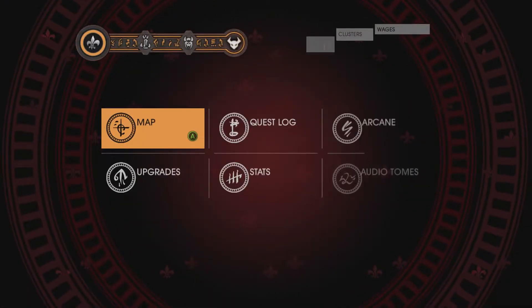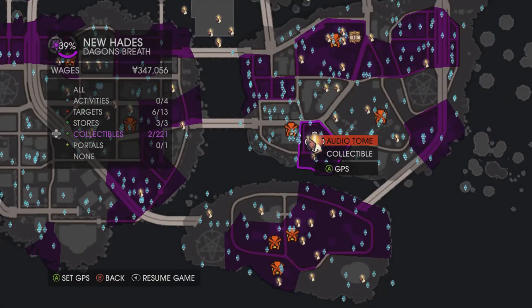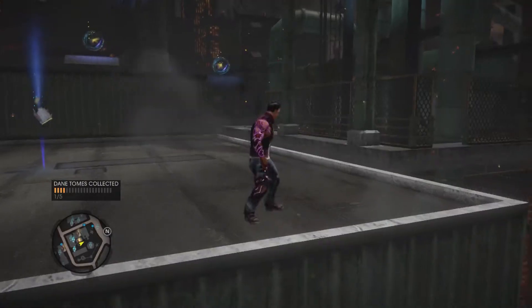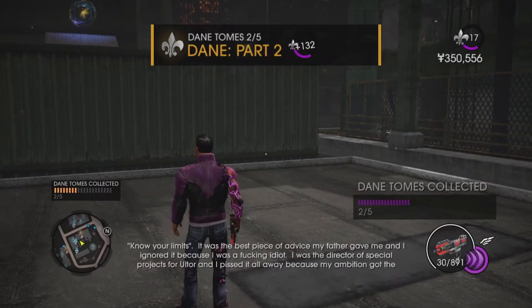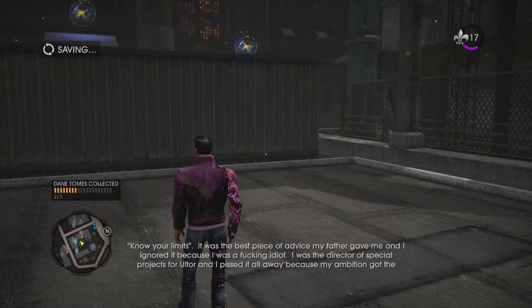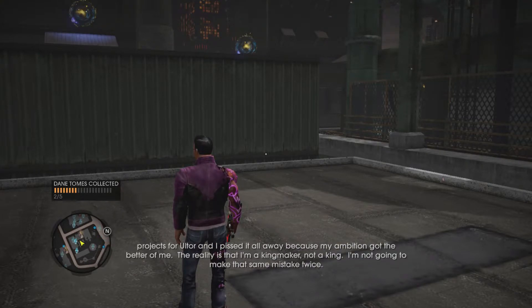Not far from that location is the second one. I'm going to show you a bit longer on the map — that's where we're standing right now. Audio: "Know your limits. It was the best piece of advice my father gave me, and I ignored it because I was a fucking idiot. I was the director of special projects for Ultor and I pissed it all away because my ambition got the better of me. The reality is that I'm a king maker, not a king. I'm not going to make that same mistake twice."